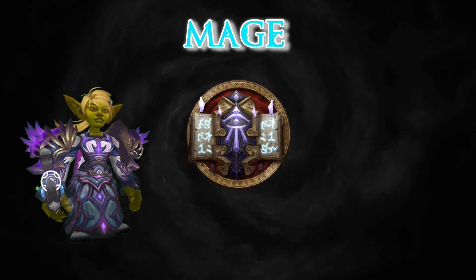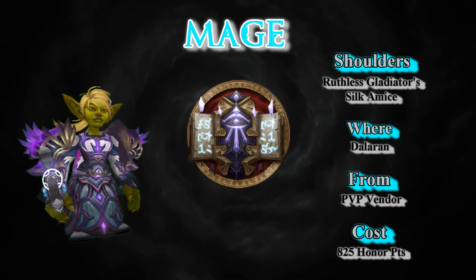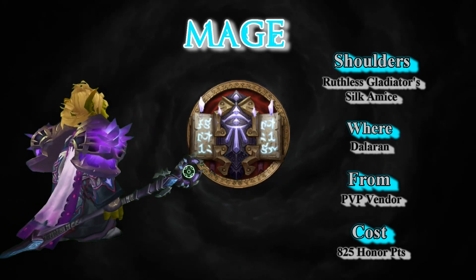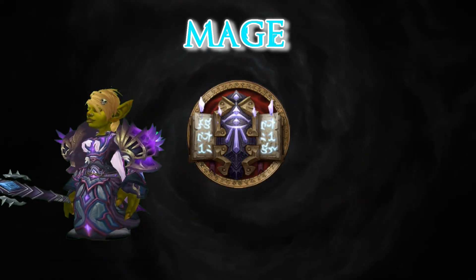Check the links in the description for more information on each particular piece. The Shoulders: Ruthless Gladiator's Silk Amice, from the Dalaran PvP Vendor — 825 honor points to pick up. Some pretty cool looking shoulders if you ask me. Yeah, those are cool. I like those. Hope you do too.